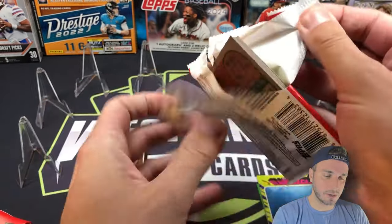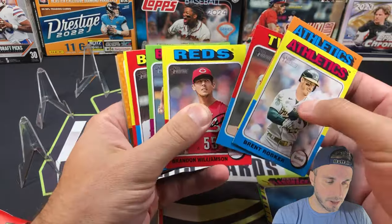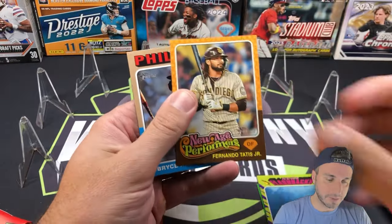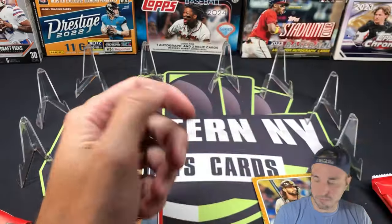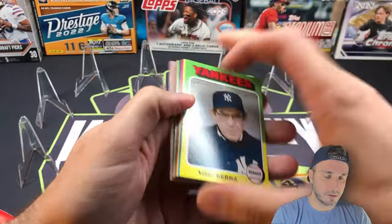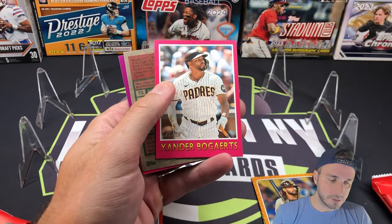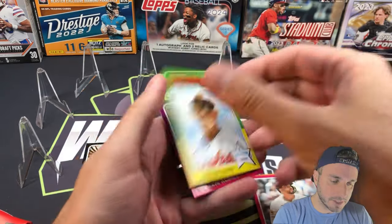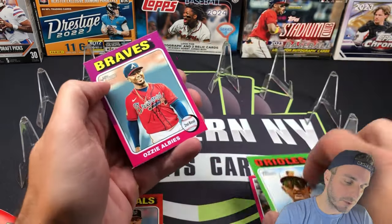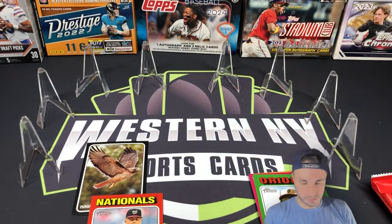Over to the blaster side. These Heritage rips have had some really slow starts and then all of a sudden you get a couple hits — although the rookie auto came early in the last video. Matt Olson, Vinnie Pasquantino, and Tatis New Age Performers, and Bryce Harper on the back. We got a short print in here — Xander Bogaerts insert, short print is going to be Austin Hayes, card number 13 in the short print set with Ozzie Albies on the back.